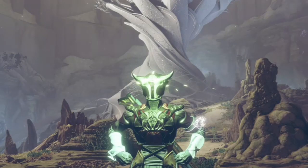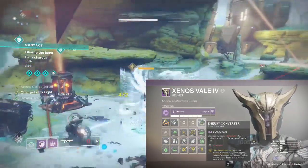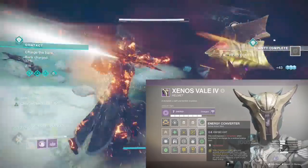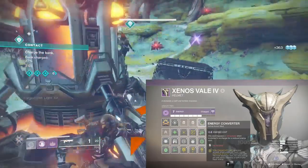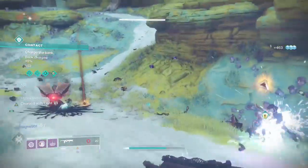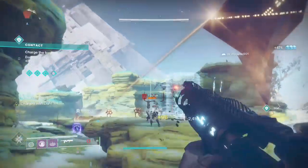Now we're getting into the mods for this build, centered around the Charge with Light mechanic. Energy Converter is the new seasonal mod available from the Prismatic Recaster and will be found in the seasonal mod slot for Worthy and Arrivals armor. It's a void affinity mod which costs 4 energy and is a dual purpose mod. It comes with a base minus 10 stat penalty to your Discipline stat, which affects your grenade cooldown, but it's something we can build around. Its main benefit is that while Charged with Light, using your grenade grants super energy, consuming all stacks of Charged with Light.